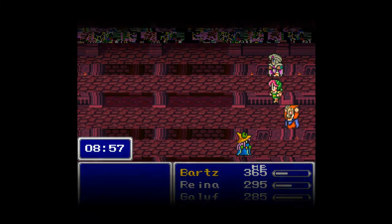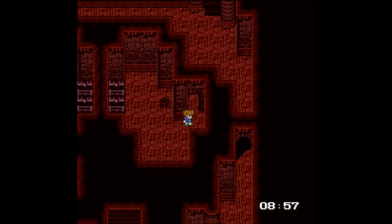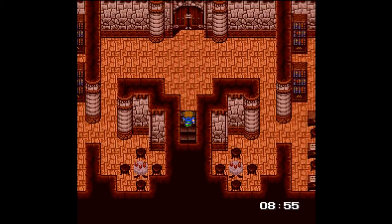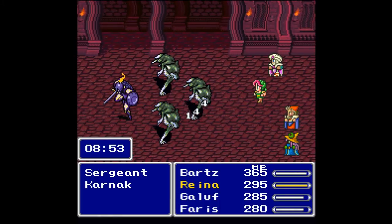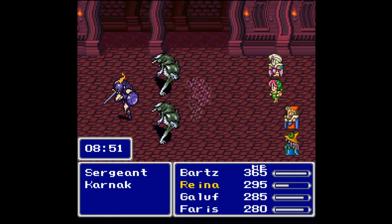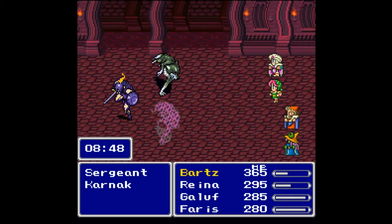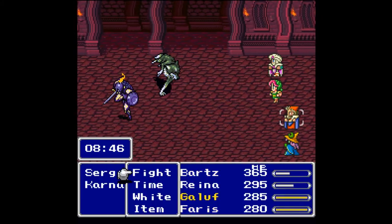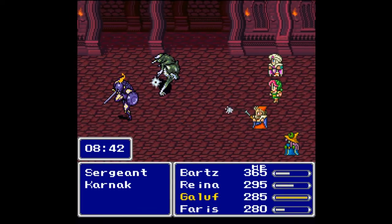I'll be skipping through battles quickly — I won't be calling out every item I get even though the screen glitches whenever I win. I got an elixir out of there and we need to move on. There's quite a bit of treasure in here that we need to get, and that's what makes this time so crucial because there's so much you can only get here and nowhere else.